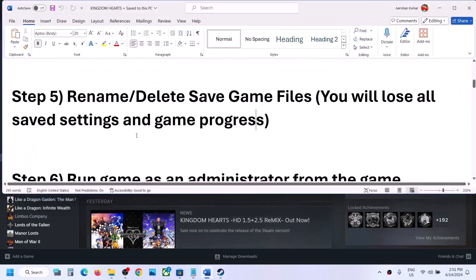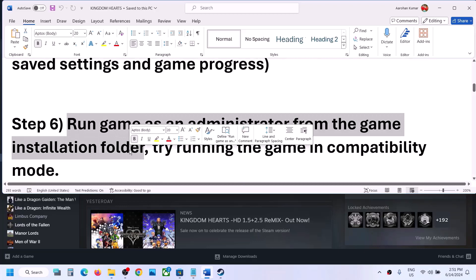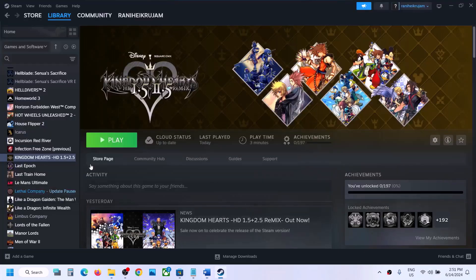If renaming does not work, you can delete the save game files. Once deleted, launch the game, but note you will lose all game progress and have to start from scratch. The next step is to run the game as an administrator from the game installation folder. Right-click on the game and select Properties.